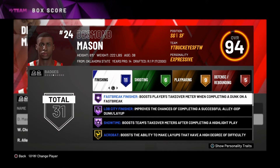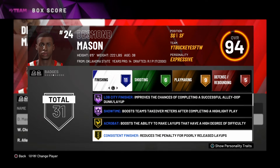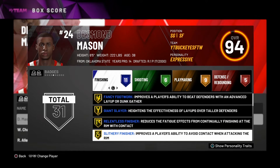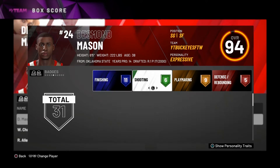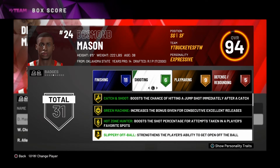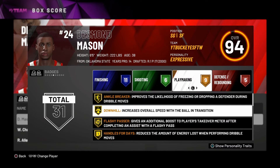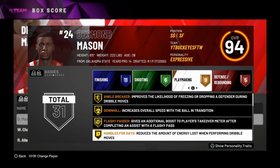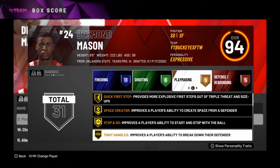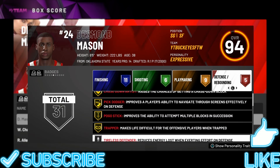Getting into detail on his badges: he has Fast Break Finisher, Lob City Finisher, and Showtime all on Hall of Fame. On Gold he has Acrobat, Consistent Finisher, Contact Finisher, Fancy Footwork, Relentless Finisher, Slithery Finisher, and Teardropper. For Shooting he has 6 Gold badges: Catch and Shoot, Green Machine, Hot Zone Hunter, Slippery Off Ball, Steady Shooter, and Volume Shooter. He has 9 Playmaking badges: Ankle Breaker, Downhill, Flashy Passer, Handles for Days, Lob City Passer, Quick First Step, Space Creator, Stop and Go, and Tight Handles. And he has 5 Defensive/Rebounding badges including Chasedown Artist, Pig Dodger, and Pogo Stick.